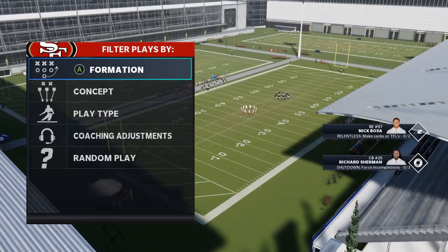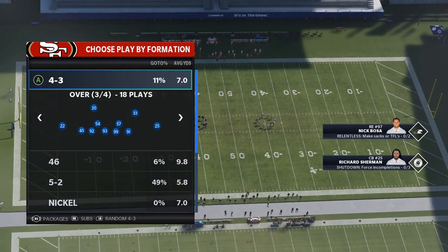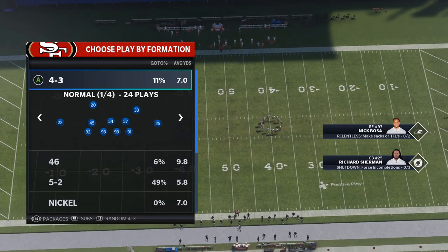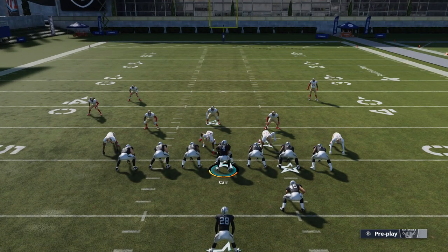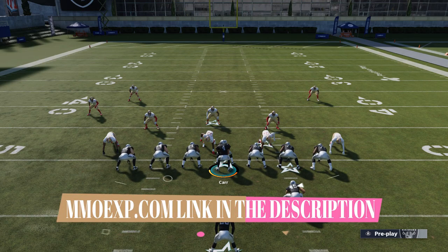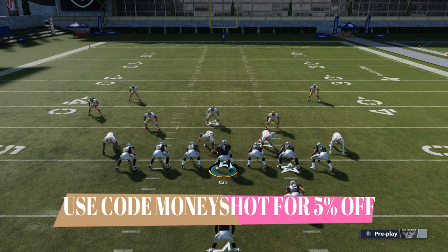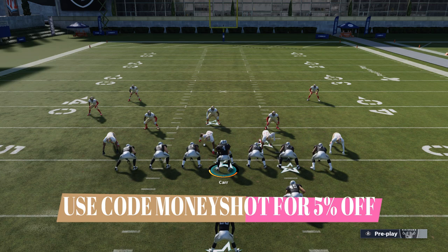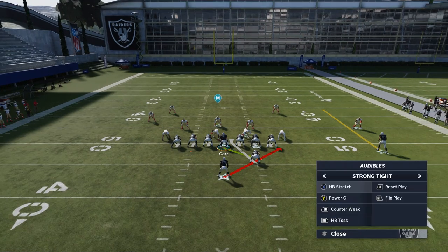We'll pick the halfback dive on the defensive side and go random 4-3 to get a bunch of different defensive looks to show the reads you'll want to make. Before we get into it — if you need coins for your MUT team, check out my coin sponsor MMOXP.com, link in the description below. Use discount code MONEYSHOT for 5% off. It's already the cheapest coins on the market, and with promos coming out, do it early.